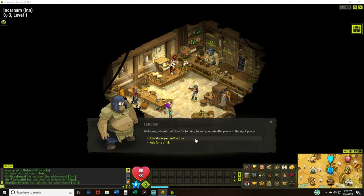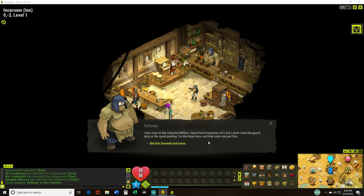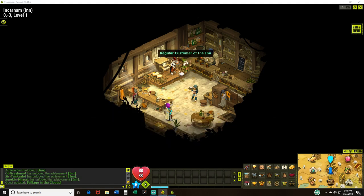"Welcome, adventurer. If you're looking to wet your whistle, you're in the right place. Let me guess — you are a hero in seek of the Dofus, am I right? Sorry to disappoint you, but there are no dragon eggs hiding in my establishment, and for that I'm happy. Such treasures would attract all kinds of greedy types. The caribs would have to patrol day and night to discourage thieves. I don't want this tavern turning into a fortress — that would be no good for business. I was once in the celestial militia. I have fond memories of it, but I don't miss the guard duty or the spud peeling. I'm the boss here, and that suits me just fine."